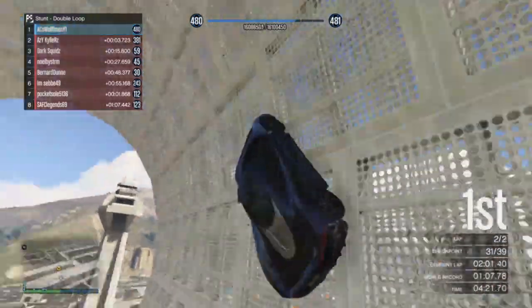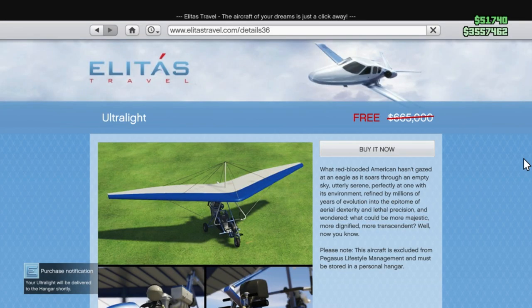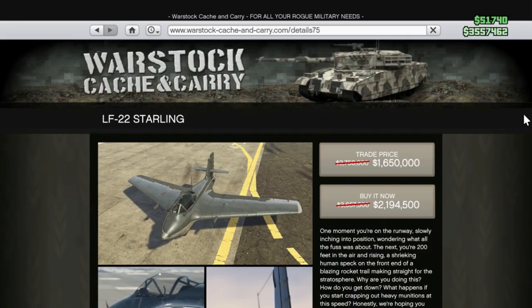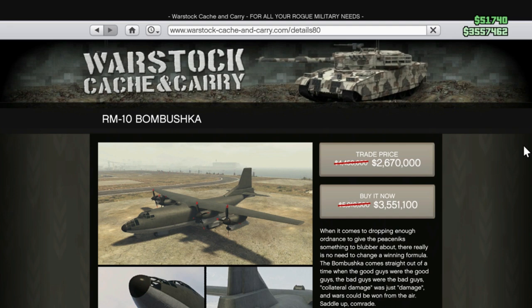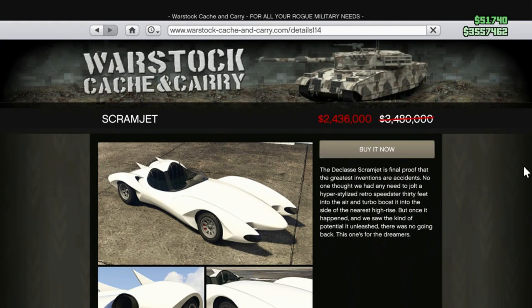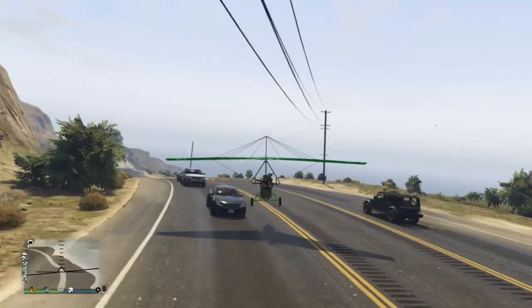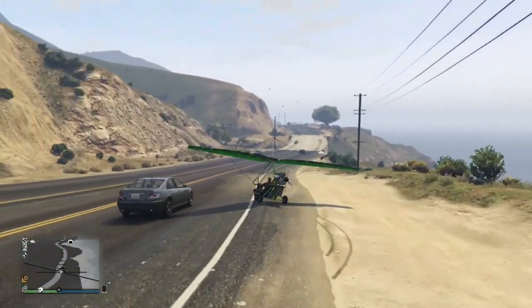If you know how to drive the T20 it can keep up with some of the newer ones. Other vehicle sales: the Nagasaki Ultralight is free, the LF-22 Starling 40% off, the Western Rogue 40% off, the RM-10 Bombushka 40% off — don't bother buying it unless you're a collector. The Pegasus Osiris, another classic supercar, the Coil Rocket Voltic 30% off, and the Declassé Scramjet 30% off. A nice good little bunch of discounts and vehicles right there.